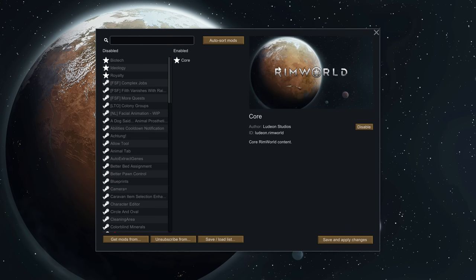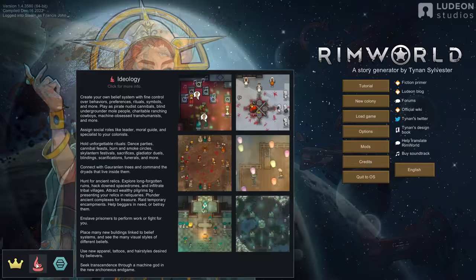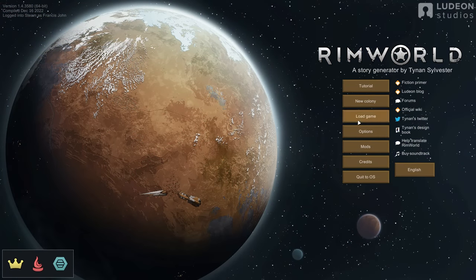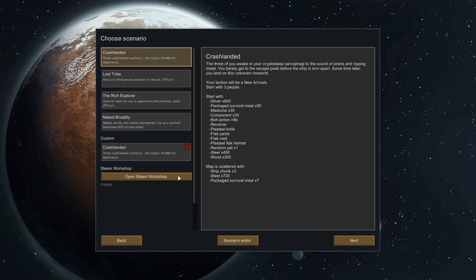We're back with a vanilla RimWorld tutorial. We will not be including Royalty, Ideology, or Biotech because trying to do all at once would probably drive you insane. We need to get started as this is an incredibly deep game and I want to keep this tutorial under an hour and my sanity hopefully intact.